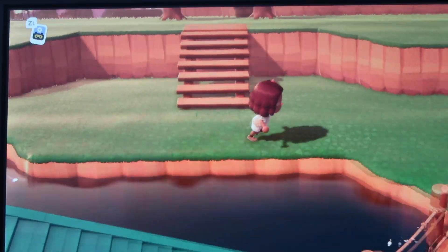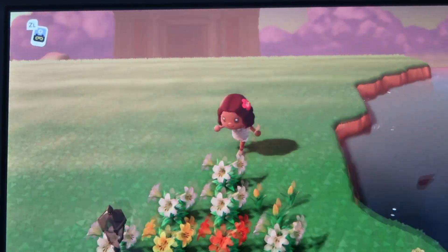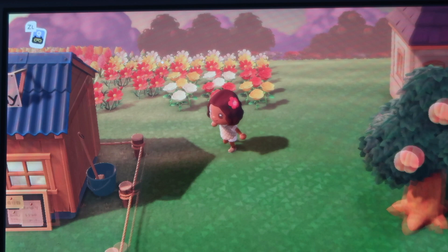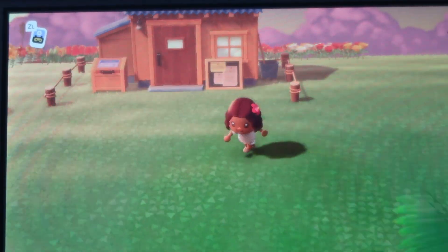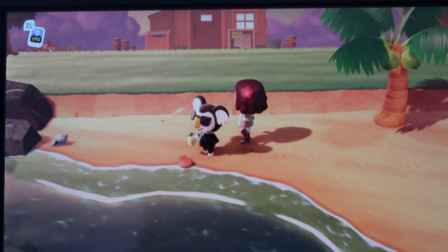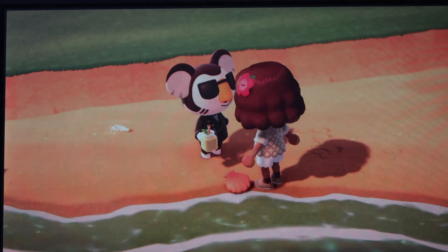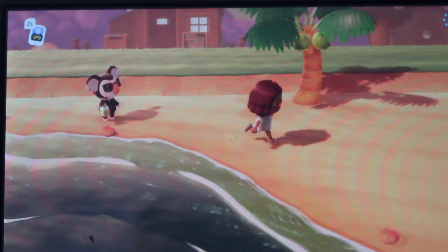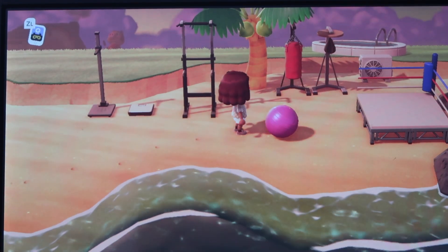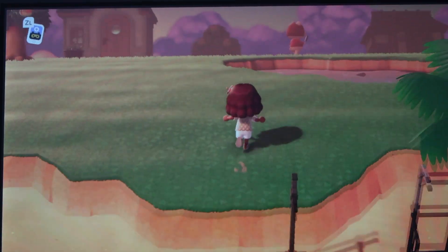We're going back over the bridge and I'll take you to my villagers' houses. Here is where I put Nook's Cranny — it's just in the middle of nowhere, I didn't know where to put it. This is the beach area where I met Eugene — I like him a lot but he clearly doesn't like me. Down the beach is my gym; I like it on the beach and I'm definitely going to keep it there.